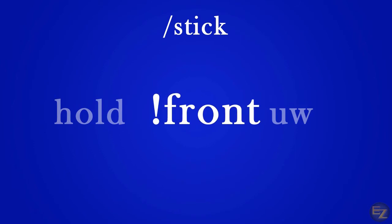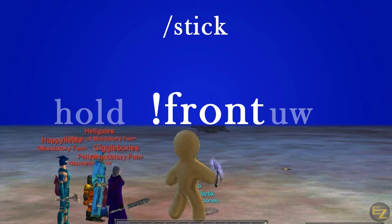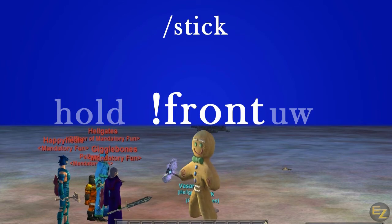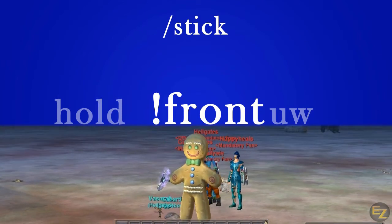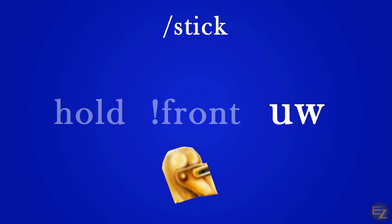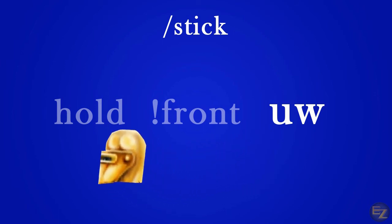The exclamation front qualifier commands the character to avoid the frontal arc of the target. It will stick to the back half of the target at all times and recalibrate itself if the target changes direction. This is very useful for keeping your melee Roombas at the back of your target, and also keeping your army at your back while moving. The UW qualifier instructs the character to face the target along the Z axis — or more simply, looking up and down. This is useful in underwater situations, hence the name UW. It keeps the Roomba looking up at big targets, looking down at small targets, and assists in navigating open spaces while underwater or levitating.